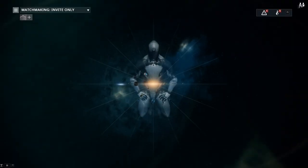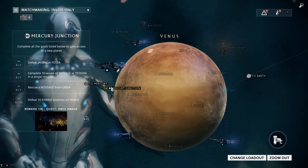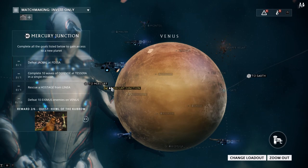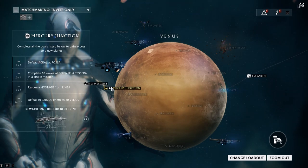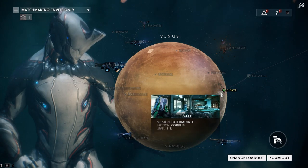In the next episode we'll talk about progressing through Venus. We can already take a look at what's needed: defeat Jackal (a boss), complete 10 Venus defense waves, rescue a hostage (a rescue mission), and defeat 10 Eximus enemies on Venus.